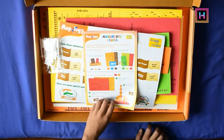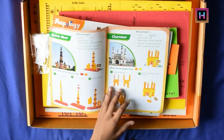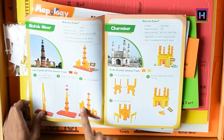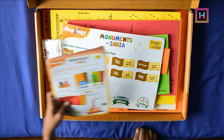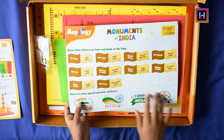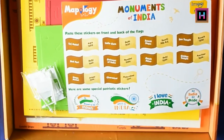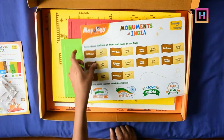We can make the Boatsal Monuments. Look, the Boatsal Monuments — it shows how to make them. The Monuments of India. This is a sticker, and this sticker is put on the flag. Nice, I put these two sides.